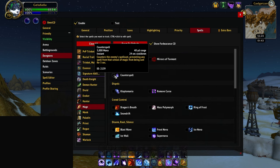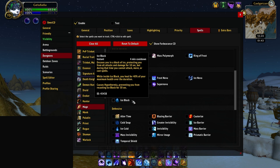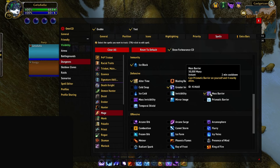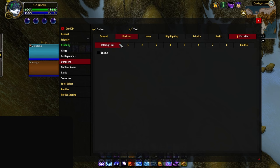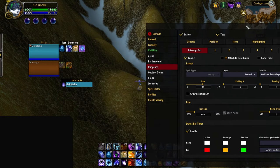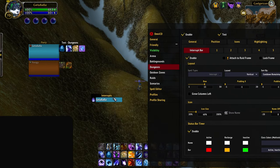Then go to the Spells tab and click Clear All to start fresh. Now we can select what spells we want on our main bar — we recommend selecting personal defensives, offensives, and kicks on this page. Once your main bar has been filled out, go to the last tab called Extra Bars and enable the Interrupt Bar, which will automatically load all kicks. Here you can also decide where to position the bar on your screen, as it will anchor to your raid frames by default. Try to put it in a place where a quick glance is all it takes to find what you need.